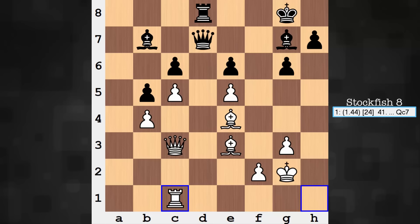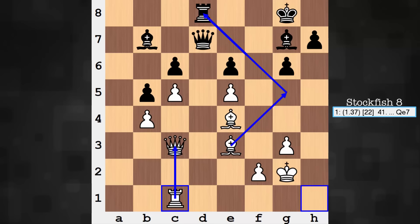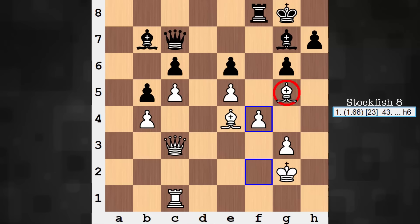Queen d7, Rook c1. White wants to play Bishop g5, but that would give black an opportunity to play Queen to d4 — it's still good for white, but white wants to keep the queens on just a little bit more. So first securing the queen position, and then Bishop g5 is serious, threatening the rook. The queen would be defended — that's the point with Rook to c1. Now this is a threat. Queen c7 in the game. These are the only safe squares for the major pieces, and any move by the queen or rook is a demotion of that piece.